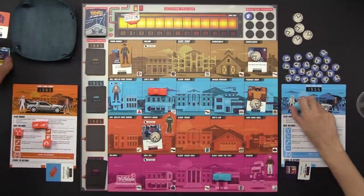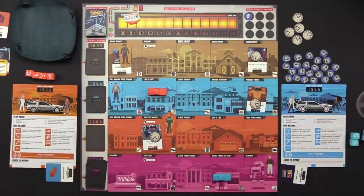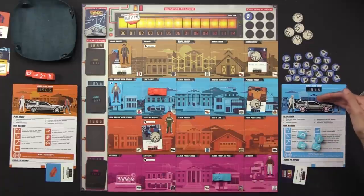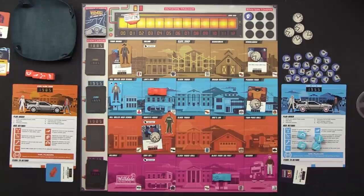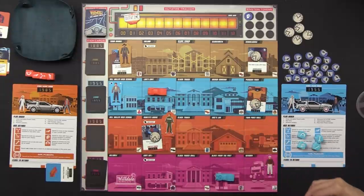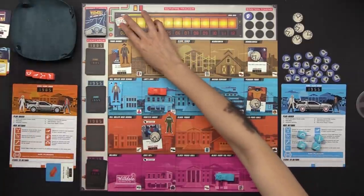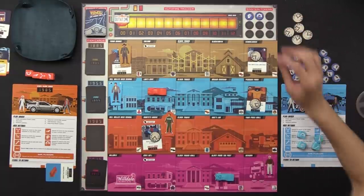Now we roll. I'm going to move my dice to this colored area when I spend them. Because I'm starting my turn here on Blast from the Past, and that's where my item card needs to go, it automatically gets delivered — there's no Biff and no event blocking. Our out-of-time marker moves over. Nice — and we gain an Einstein token, which is a Doc symbol.